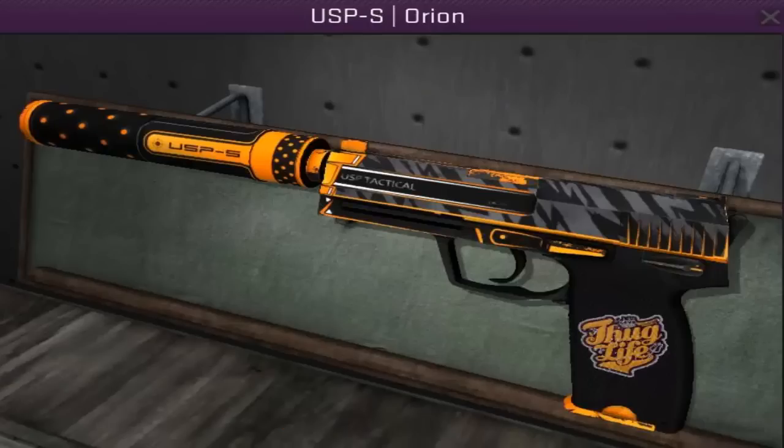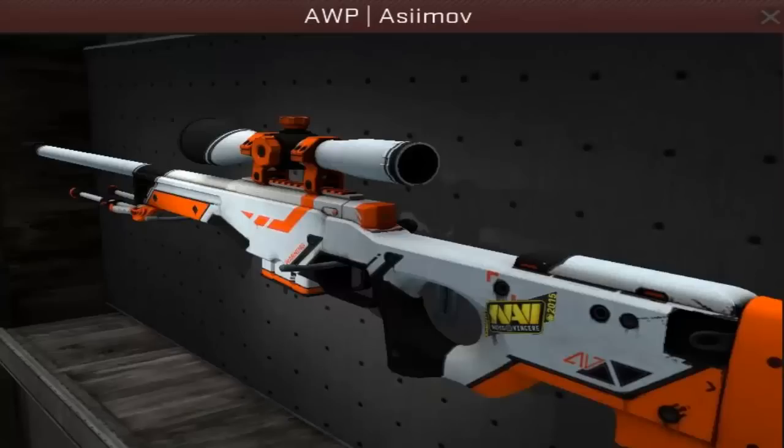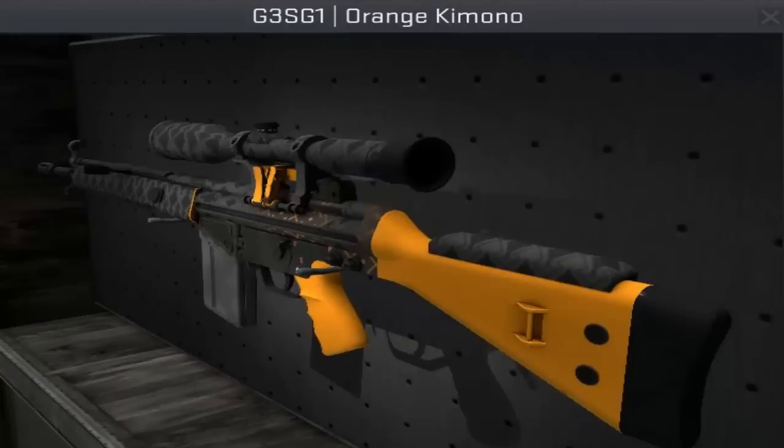The Tech-9 Toxic, the USPS Orion, the AUG Bengal Tiger, the AUG Condemned, the Op Asimov, the Op Boom, the G3 SG-1 Orange Kimono.